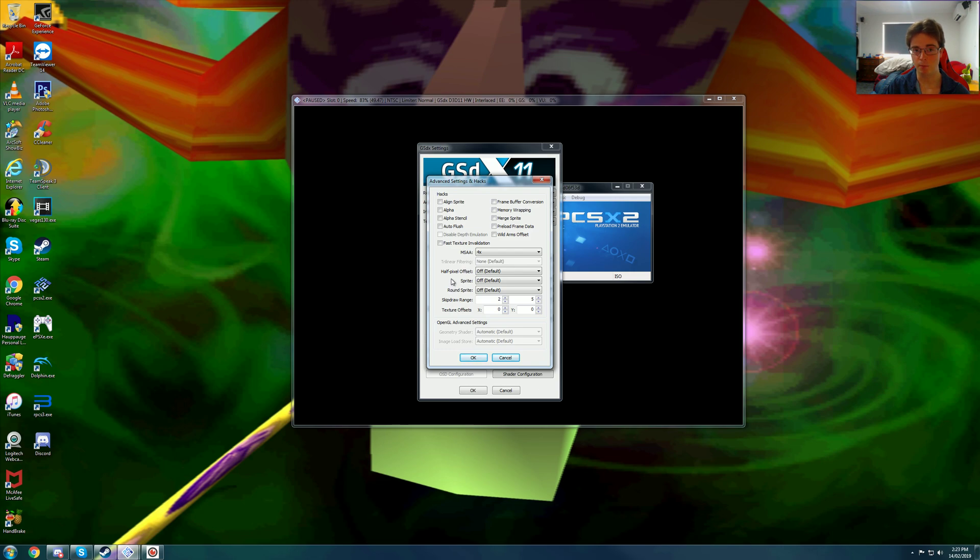iNinja is a very strange game for fixes. At MSAA times 4, the game costs around 1.0 to 1.1 gigabytes of video RAM at 1440p. Do not go above 4 times MSAA — if you go to 8 or 16 times, the game eats up all 4 gigabytes of video RAM. Definitely stay away from high MSAA on this game.